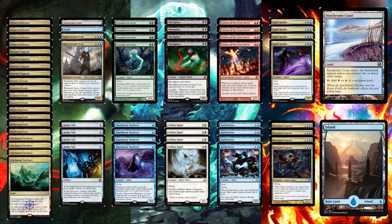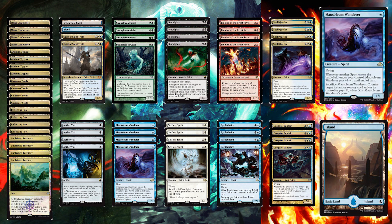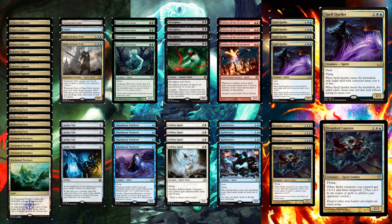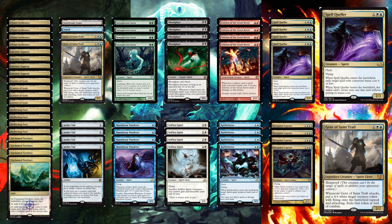Mana Confluence is a bit risky to play against aggro decks but sometimes you just need it. We've also got one Seachrome Coast and one basic land in case of Path to Exile or Ghost Quarter. Other than the three off-color spirits already mentioned, we also have four Mausoleum Wanderers, four Selfless Spirits, four Rattlechains, four Drogskol Captains, four Spell Quellers, which are really good value, and lastly two Geist of Saint Traft.